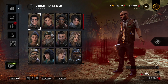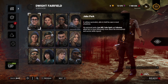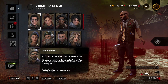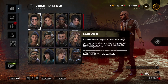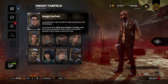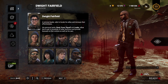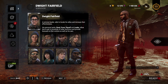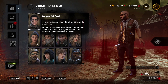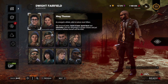So to start, you're going to want to choose your character. You have Dwight, Meg, Claudette, Jake, Nia, Bill, David, and if you're on console you get Feng and Ace for free. You're going to want to start picking your survivor. Dwight is basically a team player — he allows teammates to perform actions faster and can support the team.